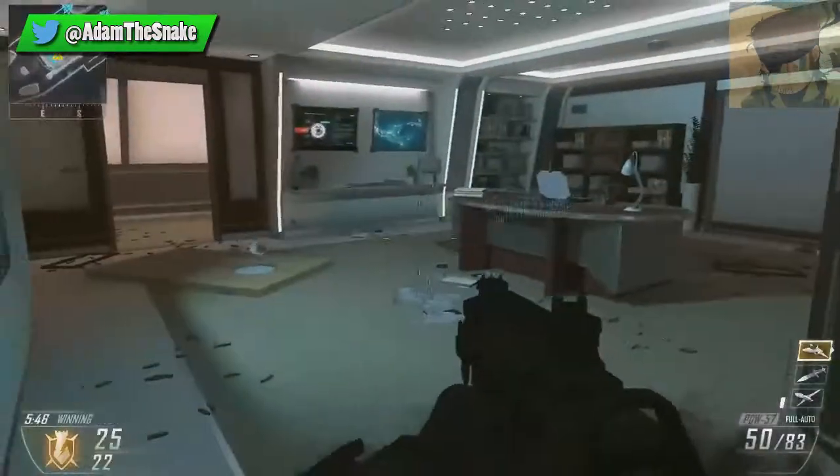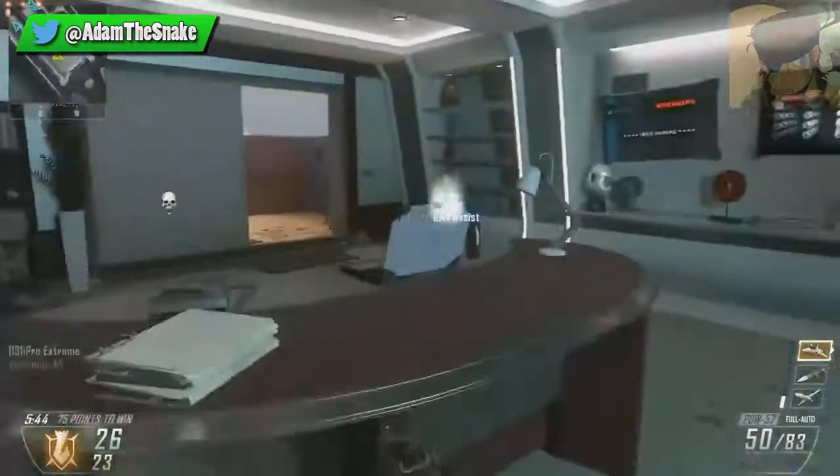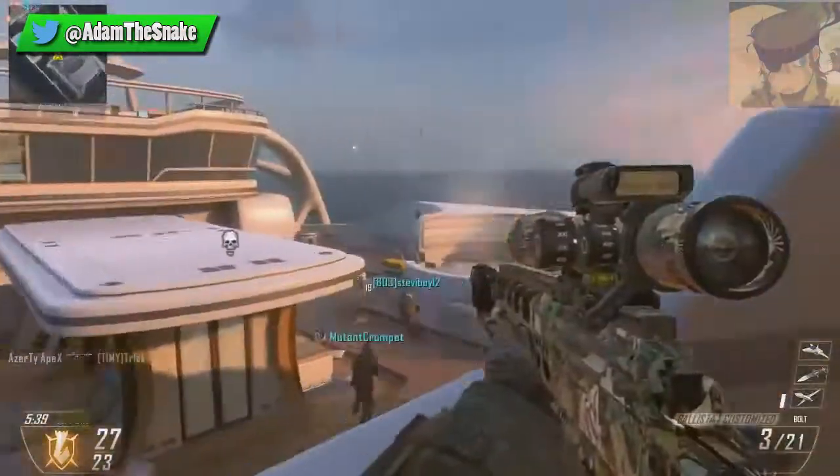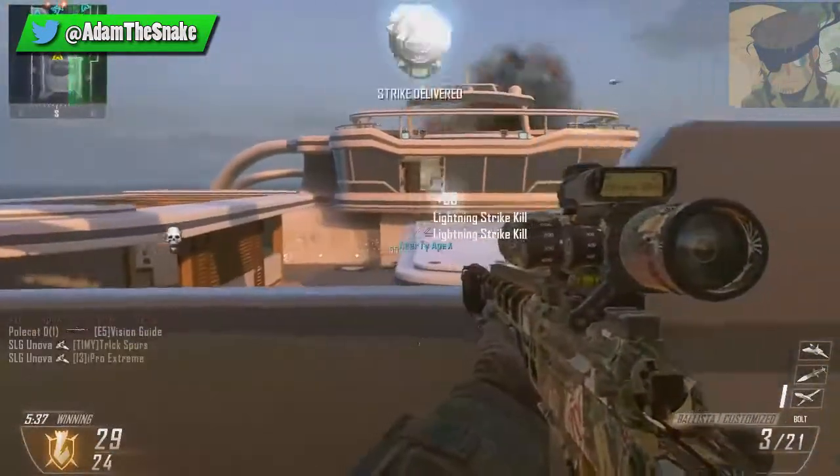Oh, they're all down the right hand side of the ship. We get three guys with the Hellstorm — that's not bad, that's a decent amount of kills. I might save my lightning strike actually. I'll call it in now, it'll save time I suppose. It's a good sniper vantage point.